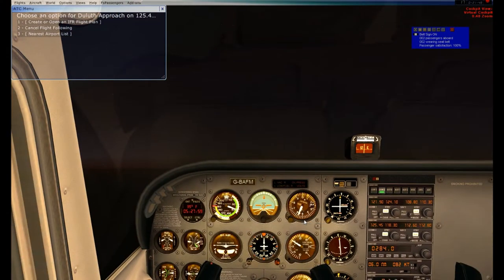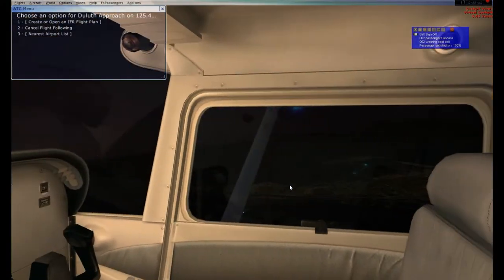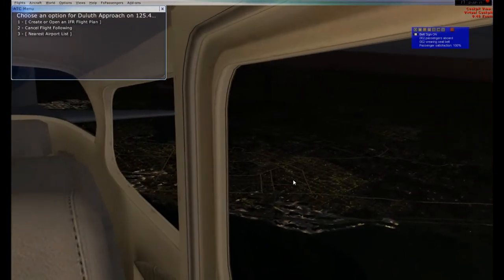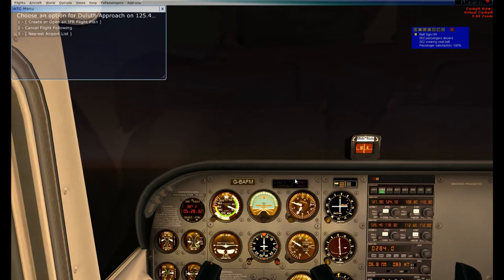We are still climbing out. We've got about 2,000 feet left in our climb, and we're almost to where we can intercept that radial. 6.3 nautical miles away from the VOR as well. Everything is looking just perfect right now. Hopefully this will be a completely uneventful flight. Once this VOR needle gets vertical, I'm going to adjust this heading bug to a 095 heading, and that should keep us on that radial.